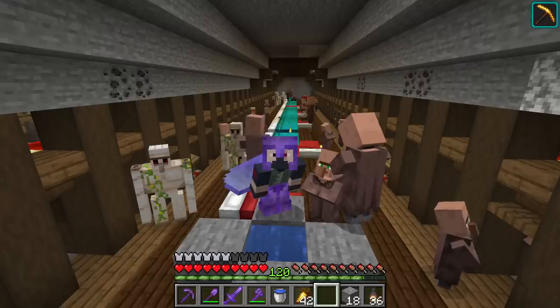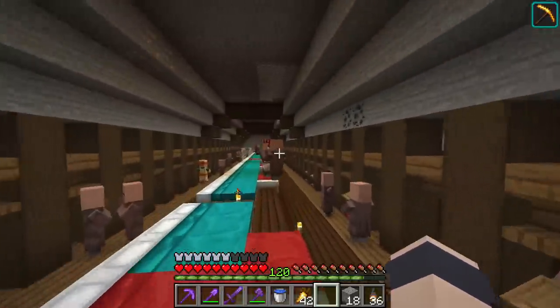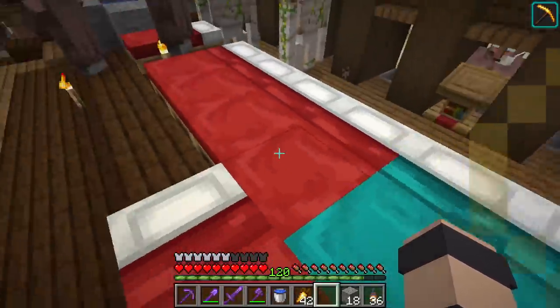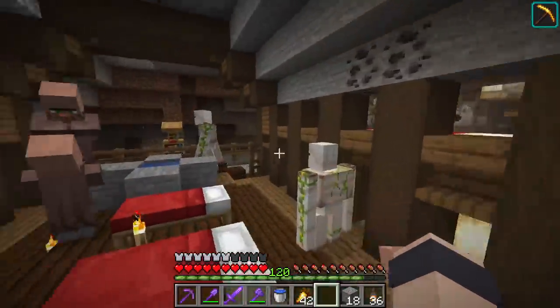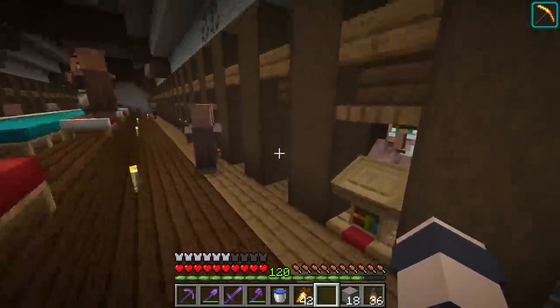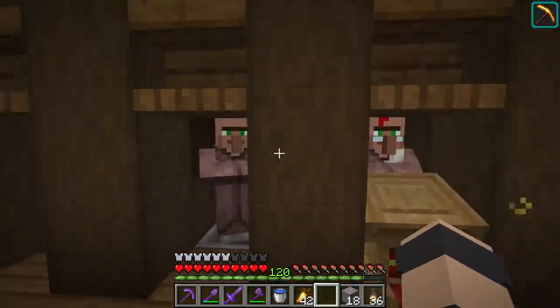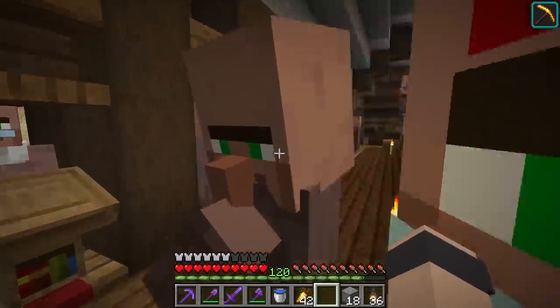This is our plan for our librarian trading hall. First off, we get a couple of villagers in this area — we put down a bunch of beds, fed them bread, and they multiplied into bajillions of villagers. We need at least about 40 or so, one for each type of enchanted book. We're getting them pushed into these little compartments.